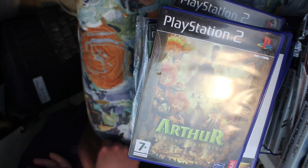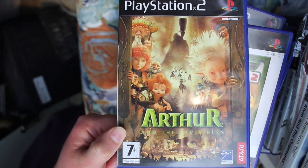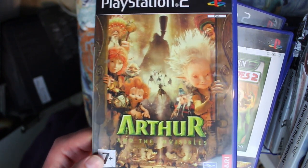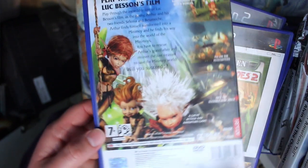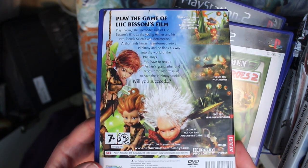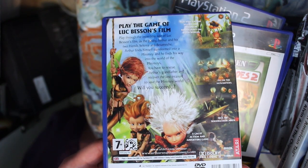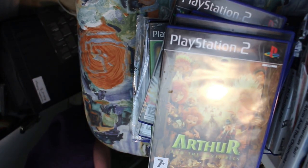Arthur and the Invisibles is based on a Luc Besson film — I can't remember a single thing about the film. It's a generic film tie-in game, a 3D Ratchet and Clank-style platformer. Not that memorable, not that great, but not that bad either — middle of the road. Then Asterix and Obelix XXL2: Mission Las Vegas, which takes the piss out of a huge number of games — here's an Asterix version of Mario, Sonic, Pac-Man, Tomb Raider. A lot of character, free-roaming 3D action adventure. Really enjoyed it.